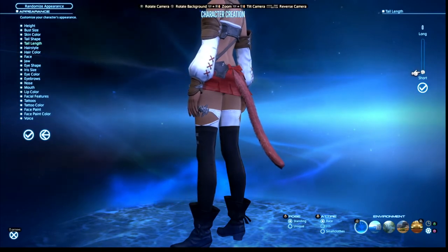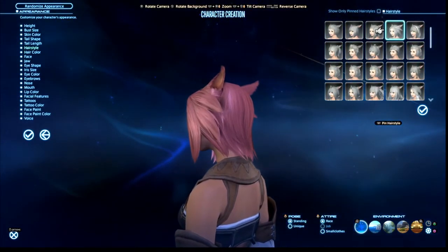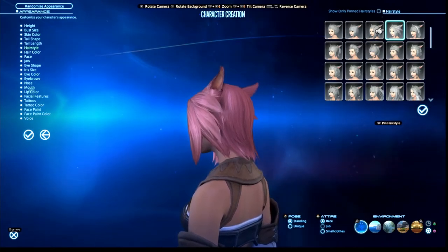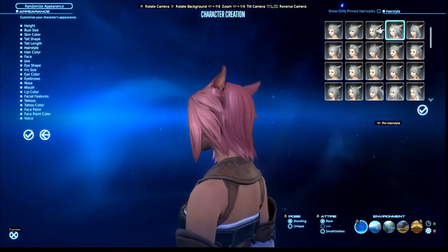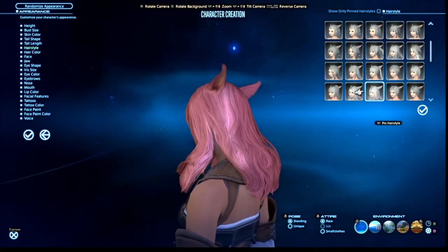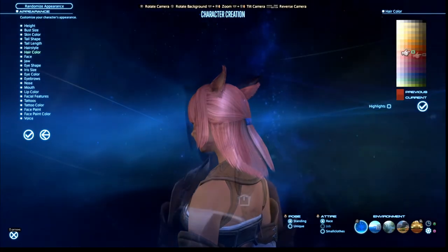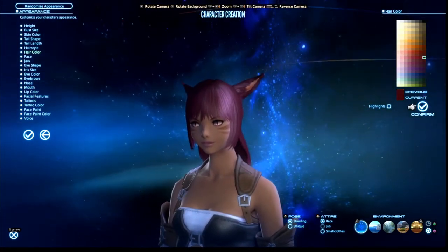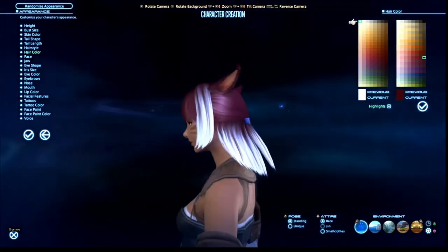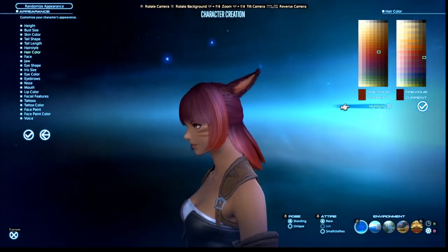You can also pick tail length - short or long. After that you jump into hairstyle. Each race has various hairstyles, and while some are shared across races, others are race-specific. There are also hairstyles you can unlock in-game that aren't available at character creation. For hair color, you pick a main color from the palette, and if you go along to the left you'll see highlights, so you can add a second color as well. You can turn highlights on and off.